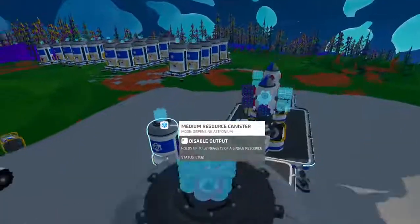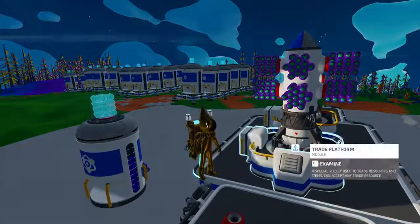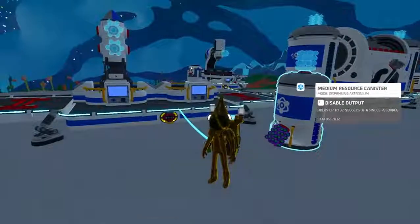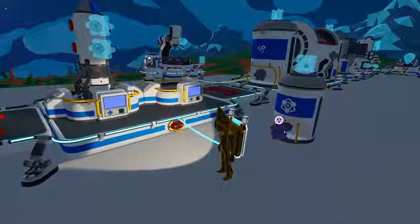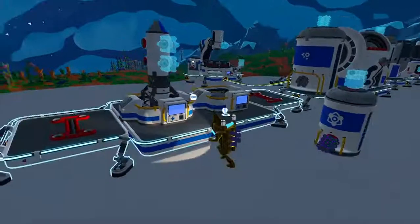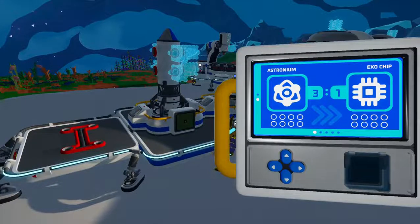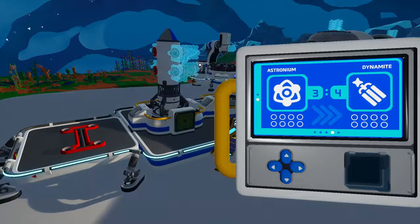Astronium is a lot easier to get than Exo Chips in the late game, because the later you get, the harder it is to get Exo Chips. Exo Chips are obviously in the Exo Caches, and once you run out of Exo Caches near your base, you have to go further and further out, which is annoying. But as an alternative, you can just get a crap ton of Astronium, put it on your trade platform, and send it off to get some Exo Chips instead. That's definitely what I'm going to be doing from now on, so extra thank you to our fellow Discord user for pointing that out.